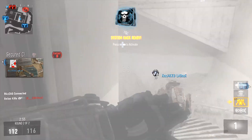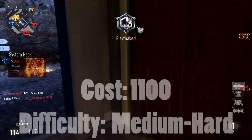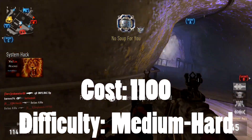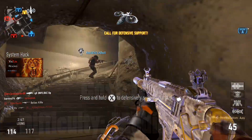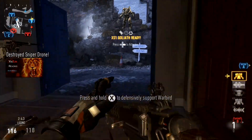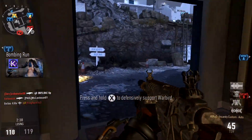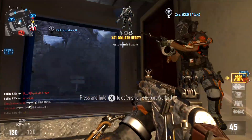An alternative way is to use a System Hack to disable enemy scorestreaks. It costs 1100 points, but if you opt for the challenge you can try it this way — just wait for an enemy using a scorestreak like the Paladin, Warbird, or Vulcan, then use the System Hack and destroy them all. But remember you have to equip the Cold Blooded perk to complete this challenge.